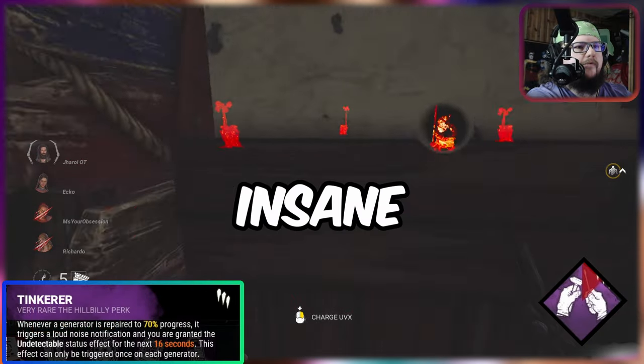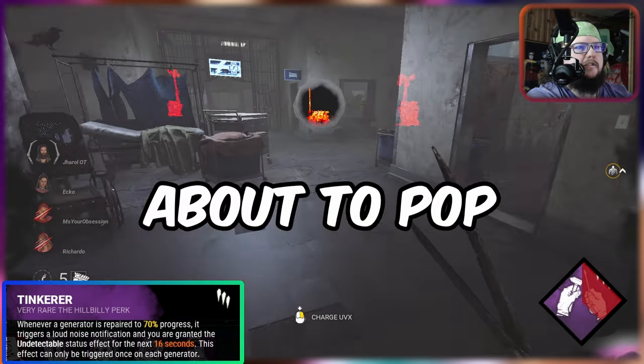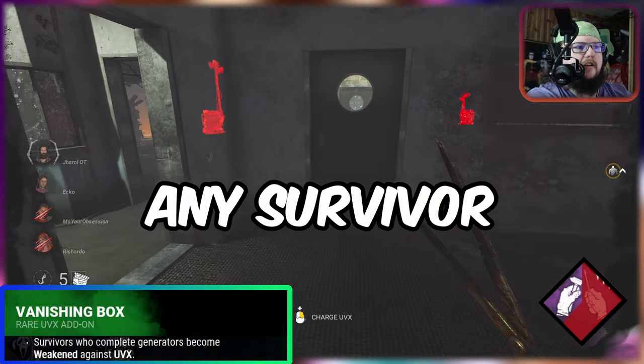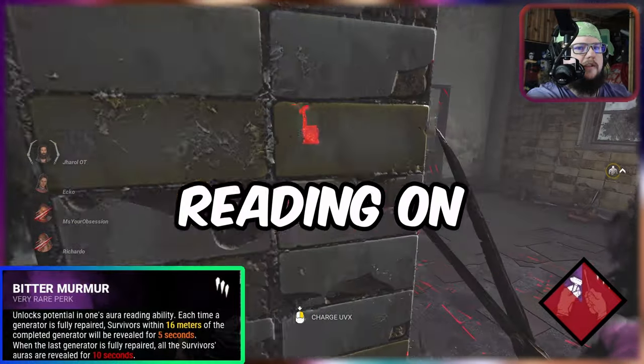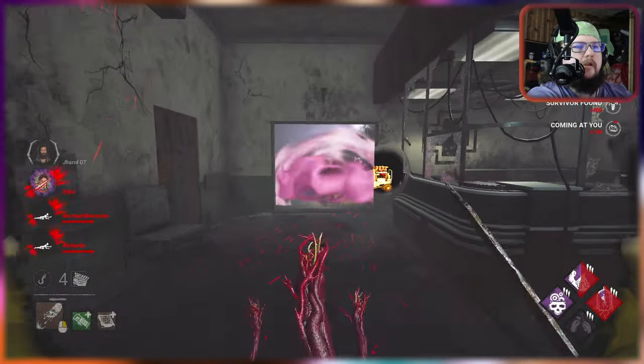This build on the new killer is insane. Watch what happens — I use Tinkerer to know which gen is about to pop and I go that way. Vanishing Box weakens any survivor that is working on a gen when it finishes, and Bitter Murmur gives us aura reading on any survivor within 60 meters of a popping generator.